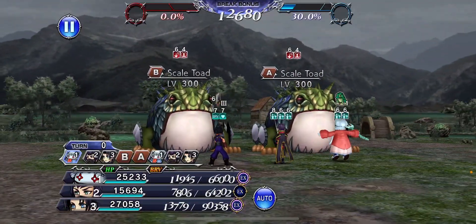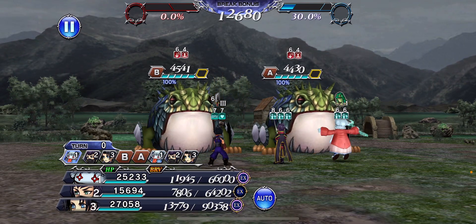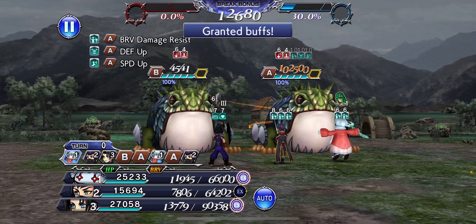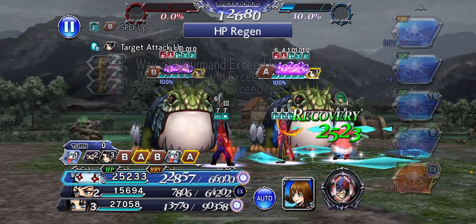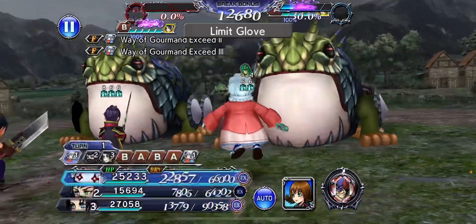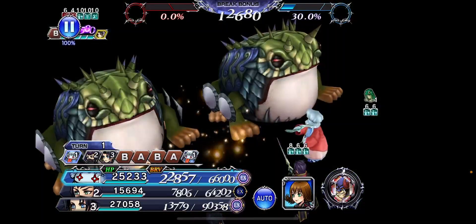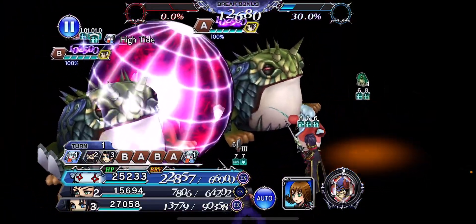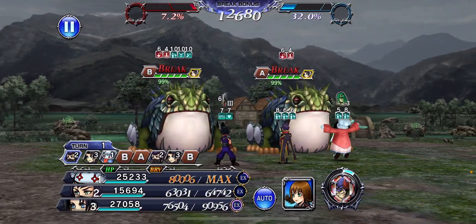Quina's EX auto-breaks — watch this. They're gonna start off with a bunch of buffs, and to get the buffs off these enemies you have to break them. Look at all that — insane, right? Limit Glove and they're gone. Auto-break rainbow damage, you love to see it, buffs gone.